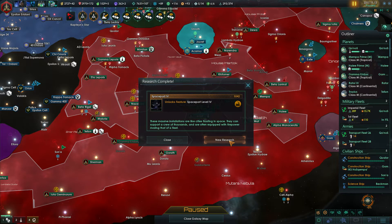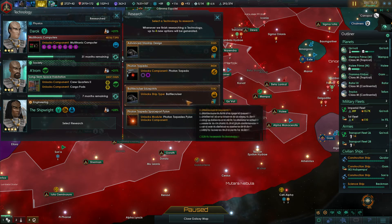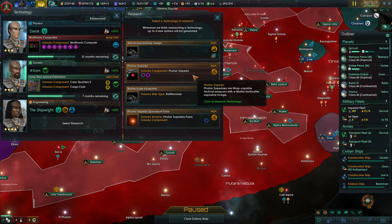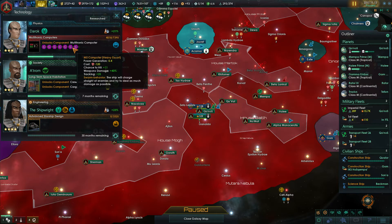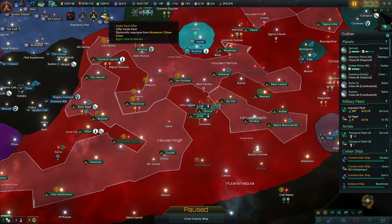We've got the Spaceport Level 4 research. I probably should go for Advanced Starship Design because that's apparently going to give us additional hull types. I would like to get the Battlecruisers — filled with the largest torpedo batteries of any known ship design, their strong servos able to obliterate smaller vessels, but high maintenance and weak defensive systems limit their fleet role. I think the Advanced Starship Design is what we've been waiting for. I could possibly push forward the Multitronic computer — 30 to 31 months remaining, so it's not going to be instant.